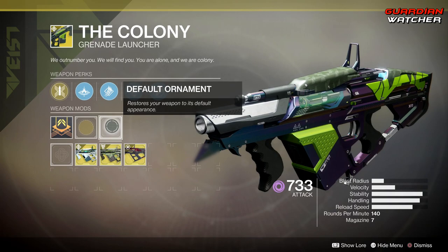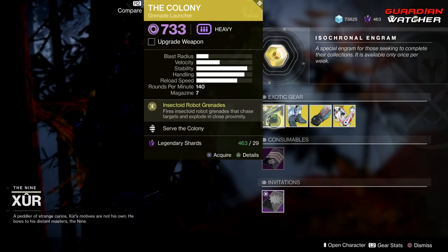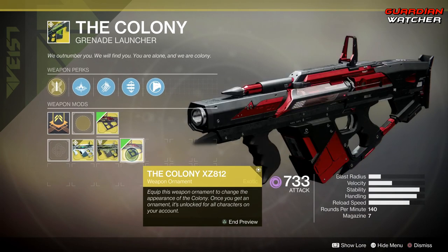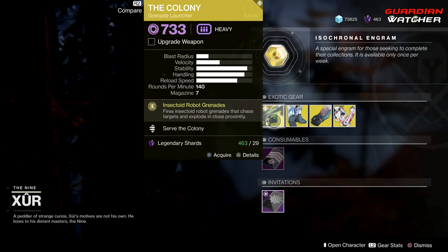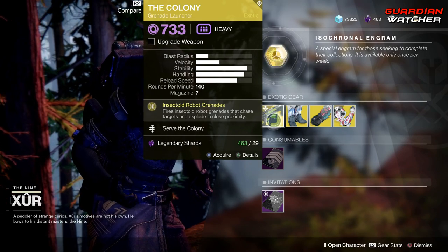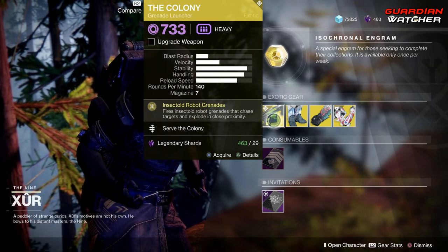And then we have Composite Stock. This also has three different ornaments — I'm going to go ahead and show you. You do not get these ornaments by getting this weapon; I'm just showing you that they have different ones. This one is actually my favorite. I'm going to give this a tier 2 in PvP, but probably a tier 2.5 to tier 3 in PvE. If you guys don't know the tier scale, I will put it down in the description box below so you guys can go ahead and check that out.